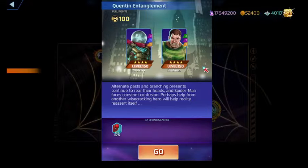His yellow creates a countdown tile — anytime you match yellow it generates purple AP for you, and when the countdown tile expires it heals Mysterio.